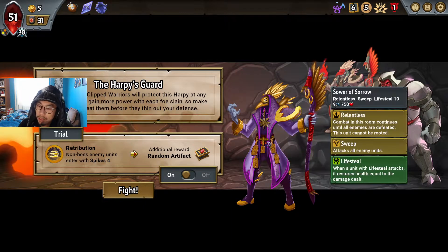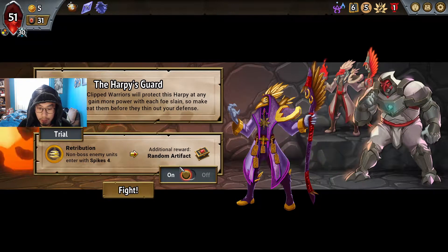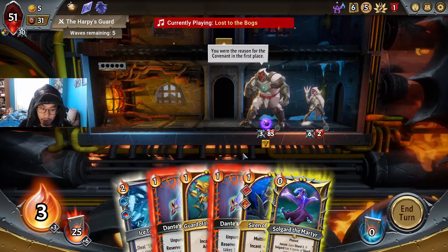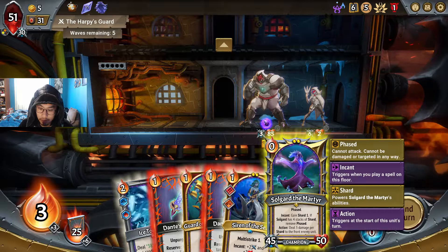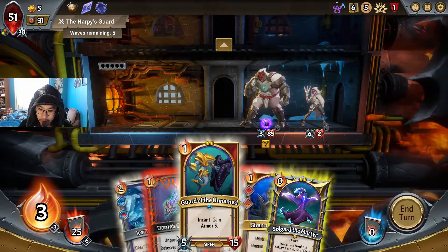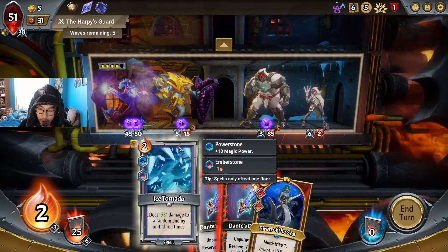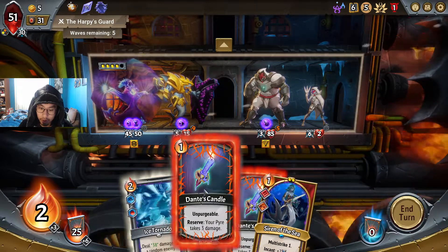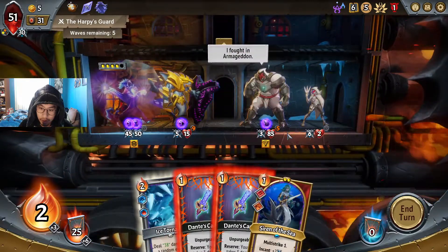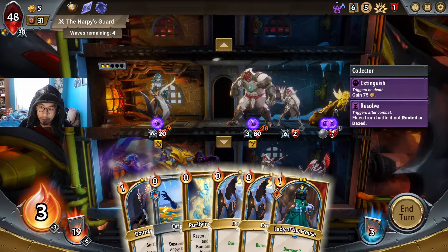Okay — sweep, sweep and lifesteal. Spikes 4 seems like a really bad idea against this guy, and with what we have right now our units matter so much. We're taking a lot of damage to our fire. There's no way I can let this guy live. I think if I play this I'll clear the whole floor, but if I set up I can take out a candle. Let's do that. Okay, he's got a lot — son of a bitch.